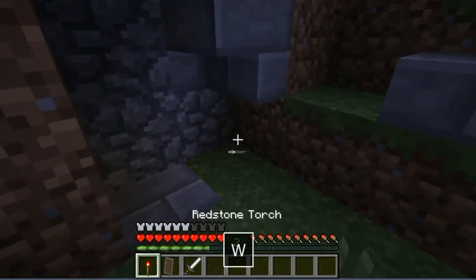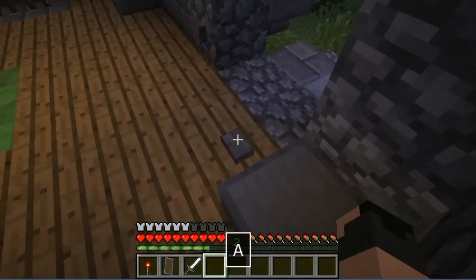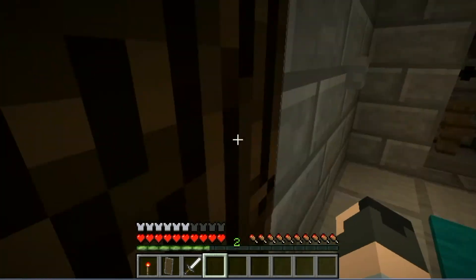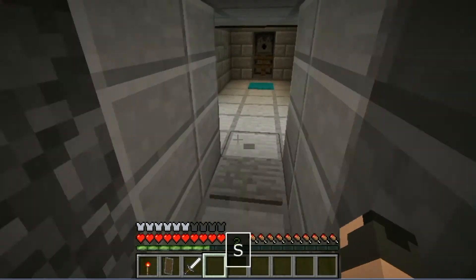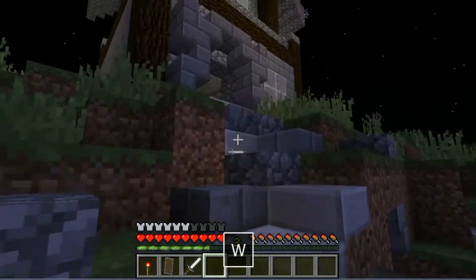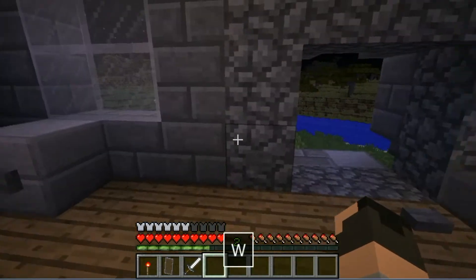Redstone torch keys are great and all, but what if you lose your redstone torch? Well, that shouldn't be a problem because there is another entrance up here. Stand on this block, hit the button, and you drop down and get pushed into the basement level — a little layer down here that no one knows about.